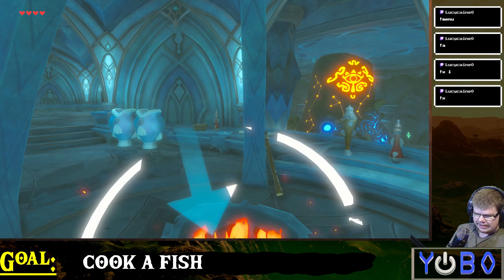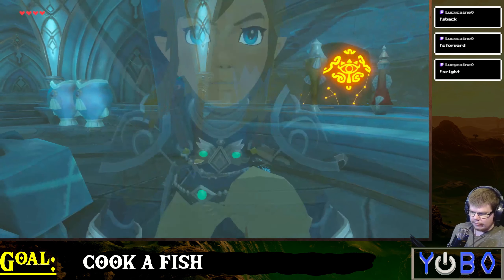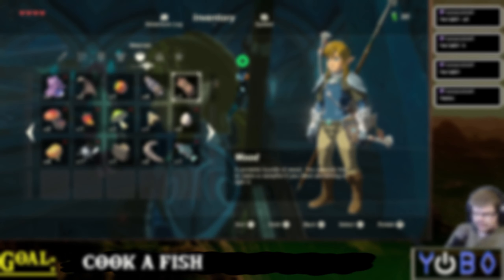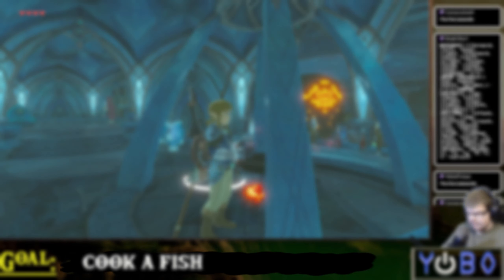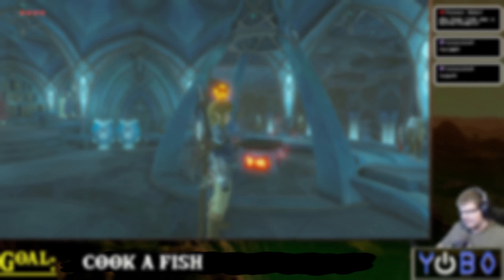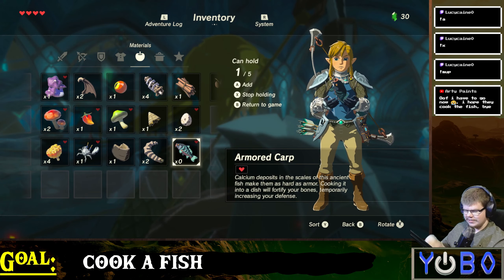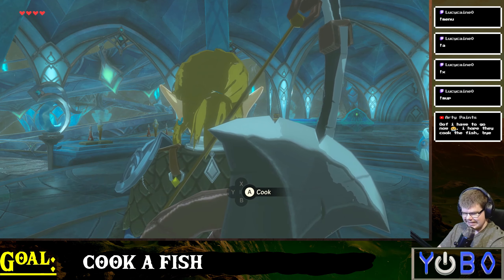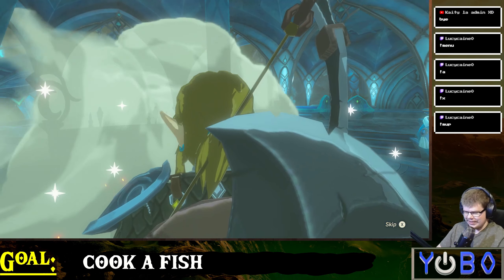That's the fun part about Twitch chat plays — you can set really simple goals, but they become really hard when you control the game by one-line commands. Now that we've held the fish, it's just a simple matter of walking up to the cooking pot and using it. But it took over 10 minutes of running around the pot to find the right angle. And then it happened — we're closing in on cooking this thing. It's cooked, you have the option available, you're close enough to the pot. And we have cooked a fish in Breath of the Wild.